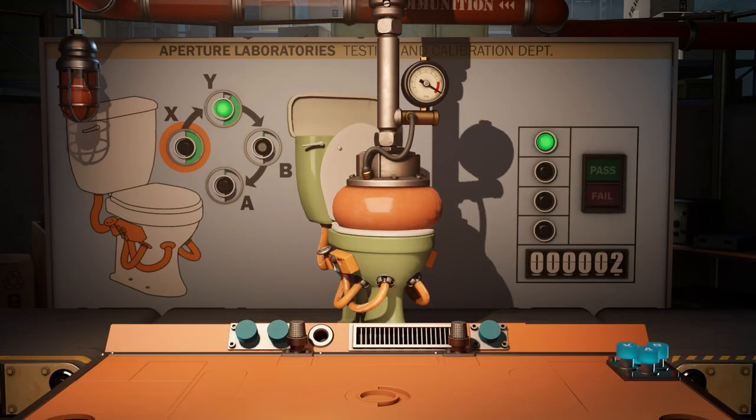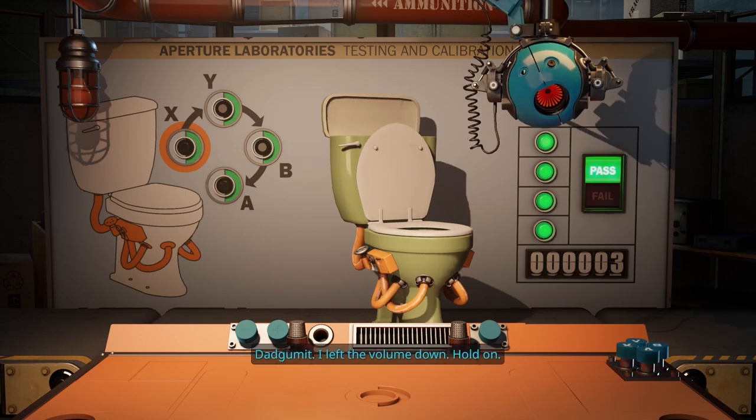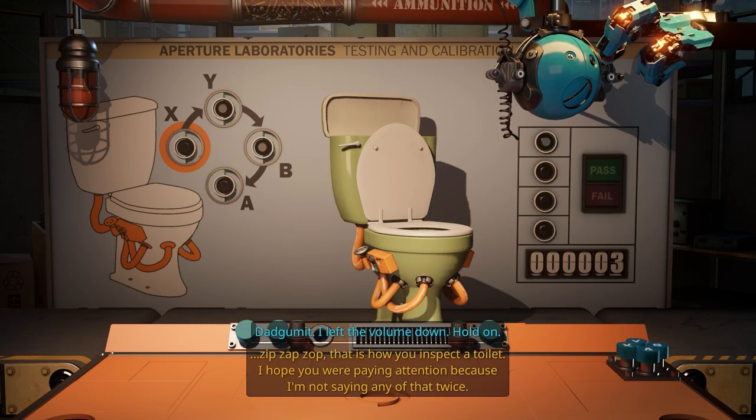The player also uses their working memory in order to remember what buttons on the controller perform which functions. There are times where the action on screen can get a little crazy, so not stopping to think about which button to press can be helpful to having the story progress smoothly.